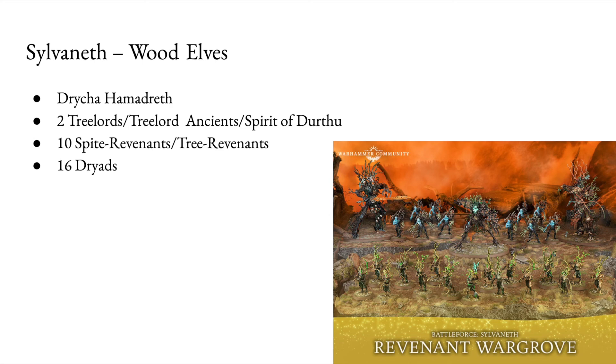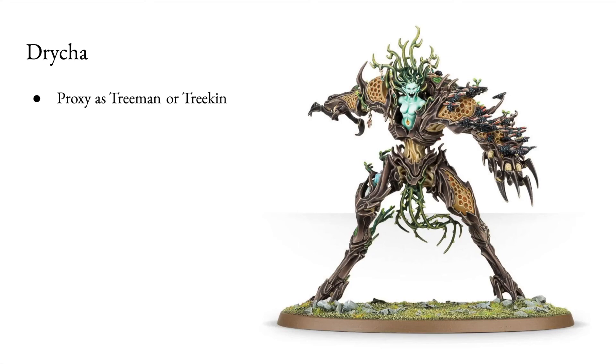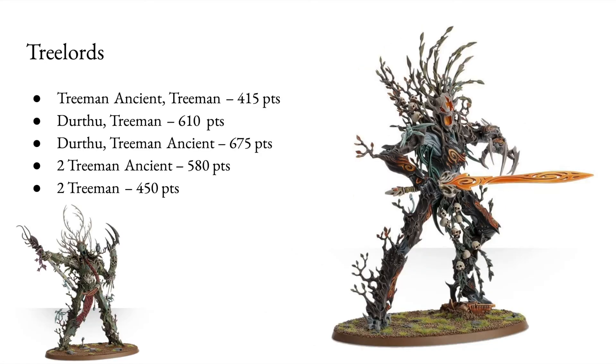Then we get to the Sylvaneth, or the Wood Elves. You have Drycha Hamadreth, 3 Tree-Lords or Tree-Lord Ancients or Spirit of Durthu, 10 Spite Revenants or Tree Revenants, and 16 Dryads. Drycha you could proxy as a slightly shorter Tree Man or Tree Kin. Tree-Lords have five different assembly options — variations of the same three characters. The one with the highest points value is building Durthu and a Tree-Lord Ancient, but note that breaks the points allowance for your Lords in a 2,000-point list. I would probably go for Durthu and a Tree Man instead, though we're looking at maximum points here.